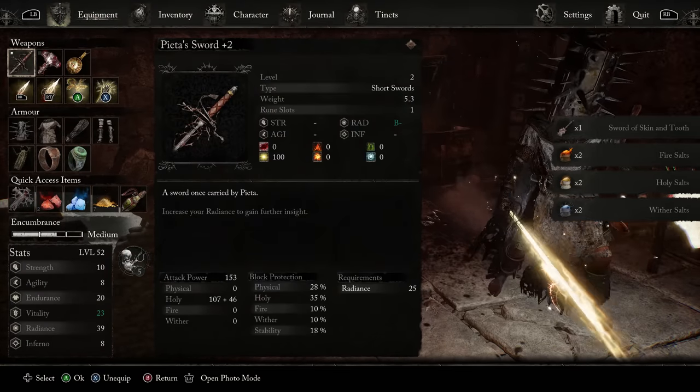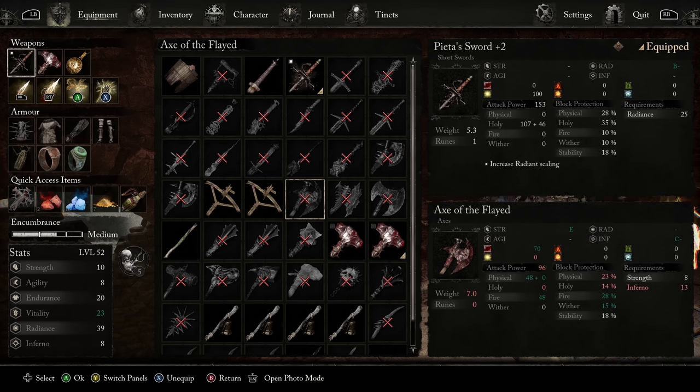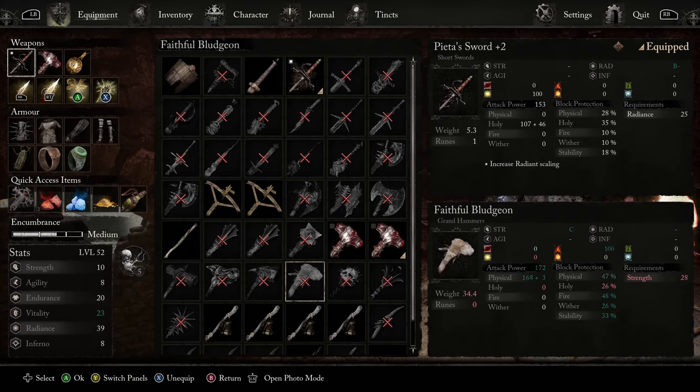I'm not going to be calling out every weapon we find, but some weapons absolutely deserve call-outs. For example, Ax of Plague, which we found previously — it has split damage and bleed and Inferno and scaling, super super good. But more importantly, what we just found: the Sword of Skin and Tooth is a phenomenal Grand Sword.